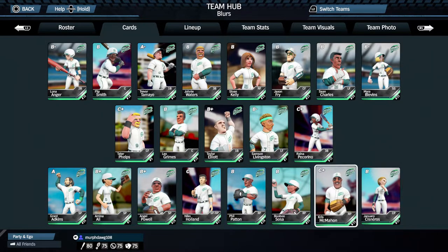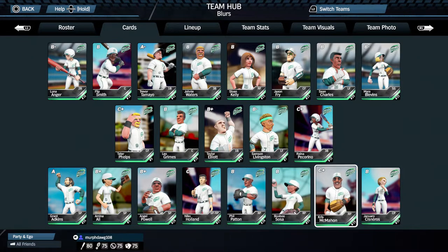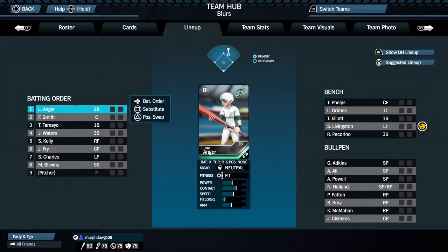January Cisneros is our closer. We do have a long relief guy, and we technically have a four-man bullpen. I'm pretty sure Nico Holland is part of the rotation — I think you can have four in the rotation. We'll see when he comes up to pitch in the game.